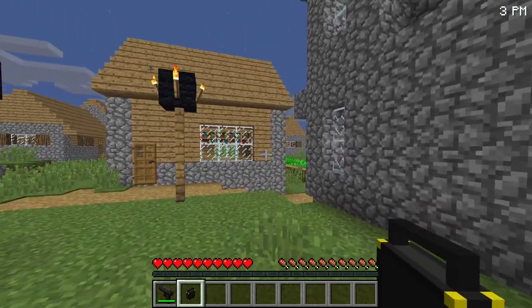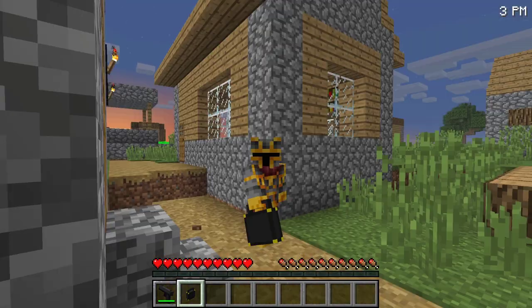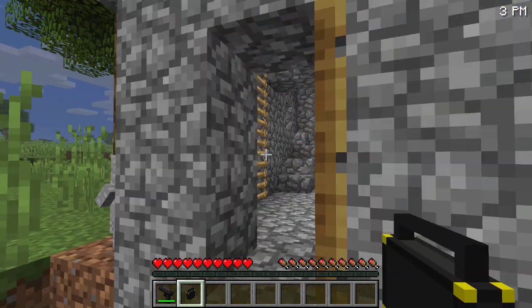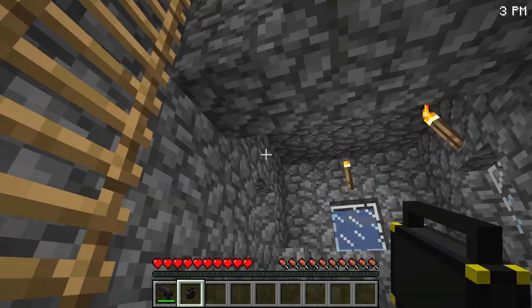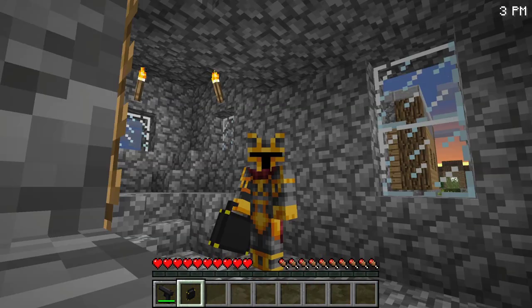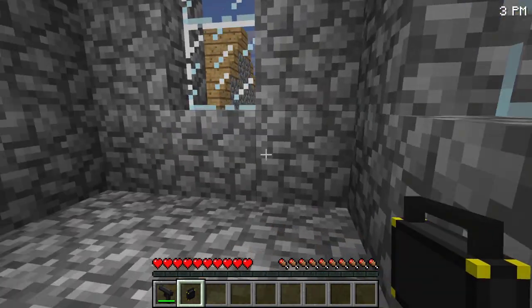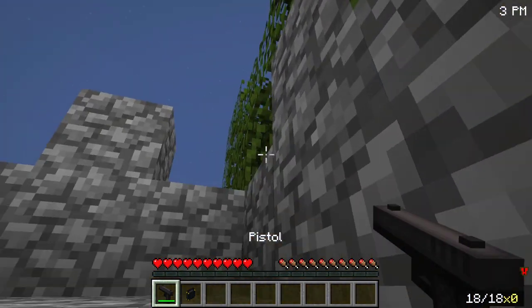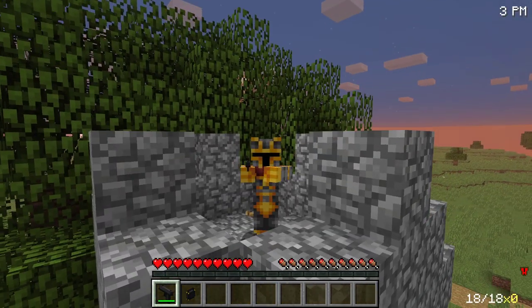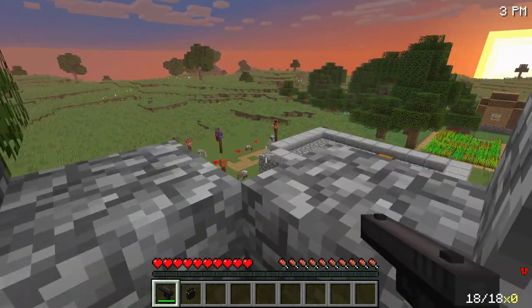Before we head inside, don't forget most of you aren't subscribed yet — go below and press the red subscribe button and notifications bell so you'll never miss another video. Inside the tower, the first floor is empty, the second floor is empty, and the third and final floor has nothing I can see either. Wait — there's something in the trees!